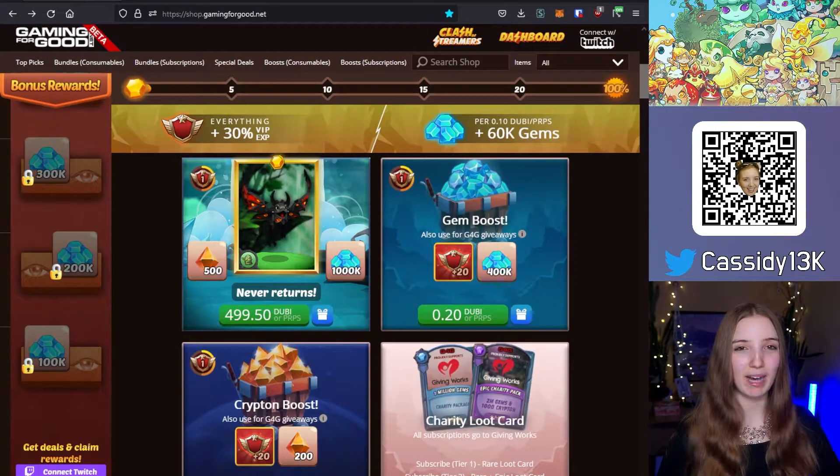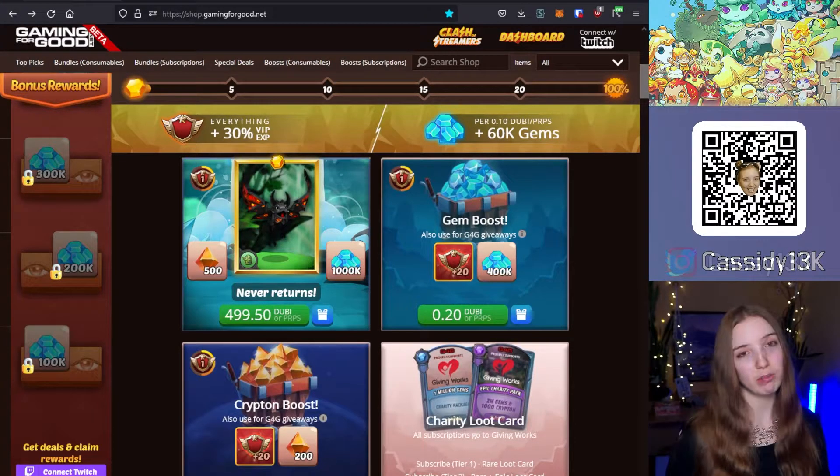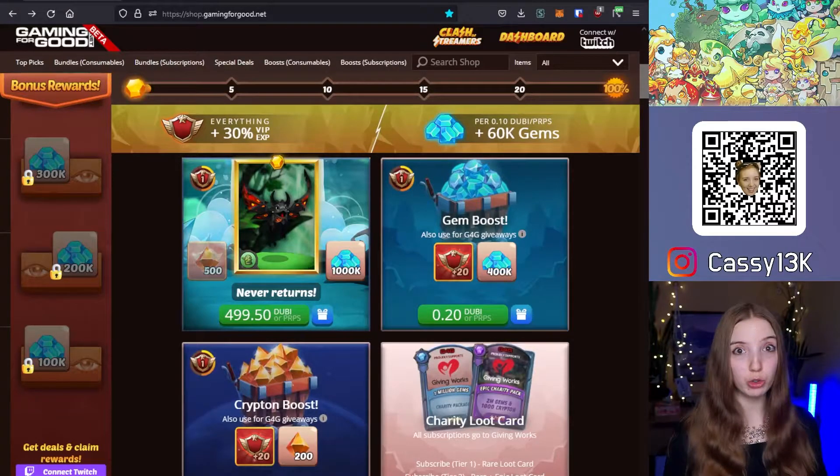On the Clash of Streamers shop, you can buy Clash of Streamers deals using cryptocurrencies: Purpose, Dooby, BSC Gooby, and BSC Dooby.